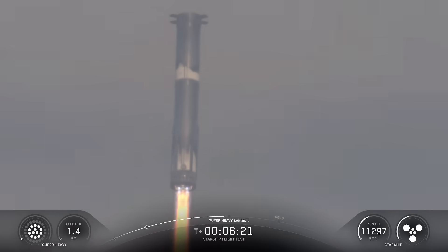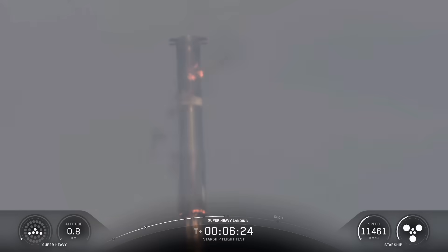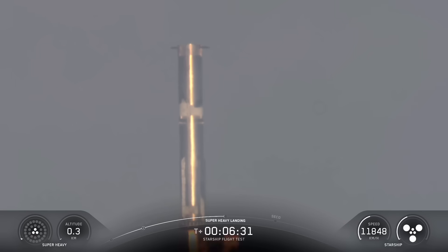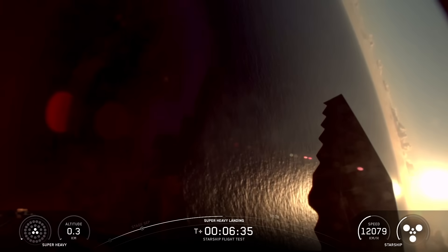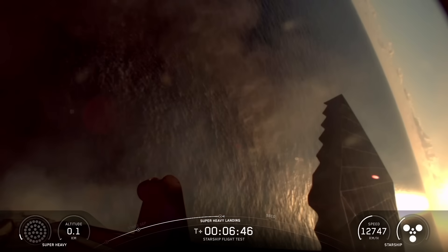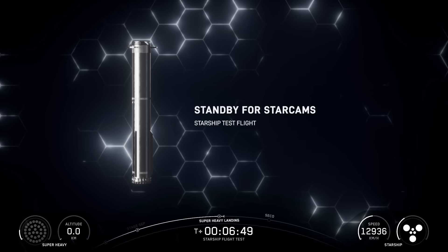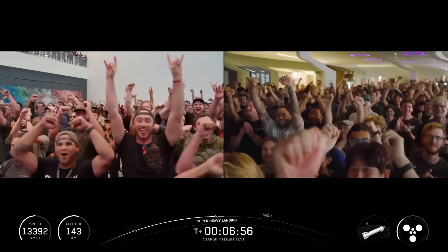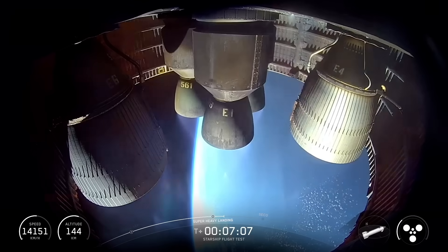We'll cut all engines off while we're still about 200 meters in the air, so the booster is going to see a bit of a harder splashdown. Booster landing burn start. Booster landing burn shutdown — we saw a 13 to 5 to 3 V3 B3 demonstration. And into the water we go. That was absolutely awesome. Congrats to the whole SpaceX team — so far so good for today. That was incredible.